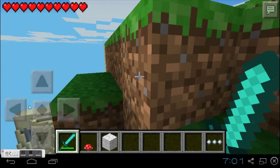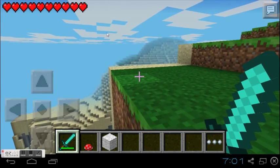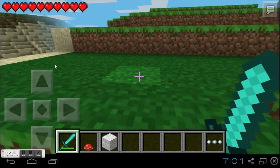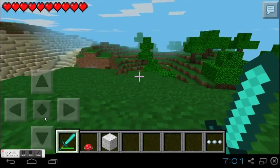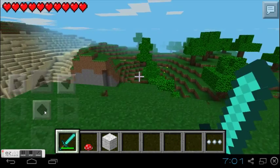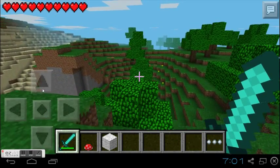They do have ice blocks, they do have mossy cobblestone. If you ever wanted some mossy cobble — I call it mossy cobble, it's actually called moss — if you ever wanted some mossy cobble, you could do that for free.